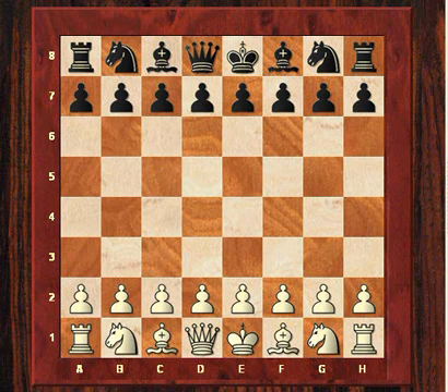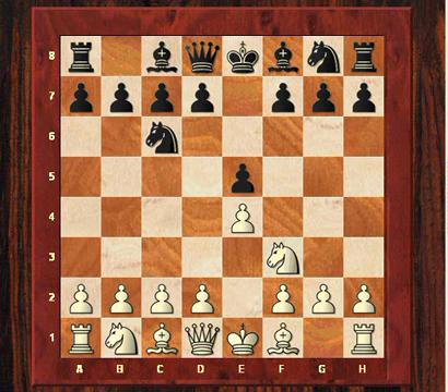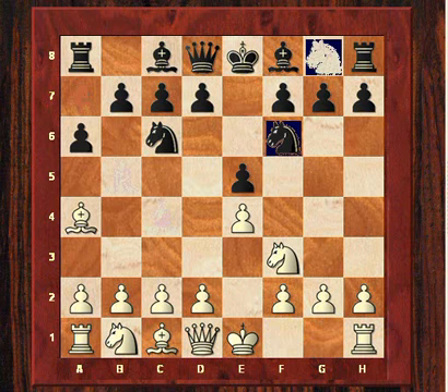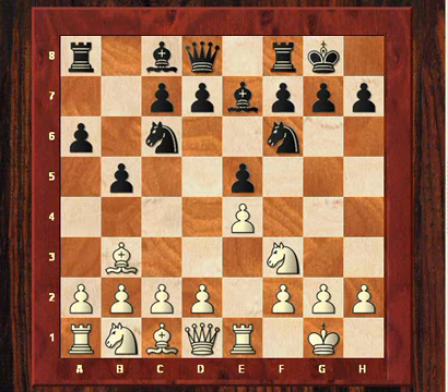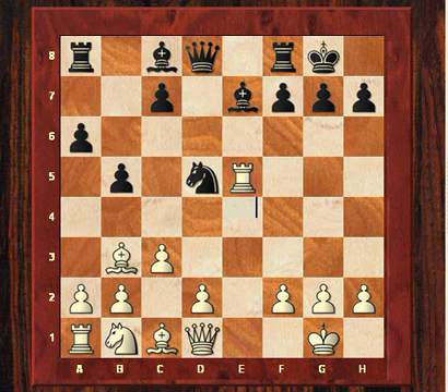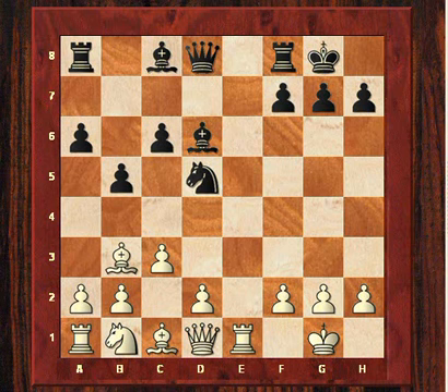He plays e4, Svidler plays e5, and we see here standard moves leading to what is known as the Marshall Gambit. White plays c3 rather bravely, because it's been avoided in a lot of modern correspondence games and top-level over-the-board games, to allow Black to play this dangerous Marshall Gambit. So with d5 we have Black sacrificing a pawn, and in return gets a lot of pieces pointing very quickly at White's king.